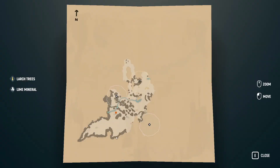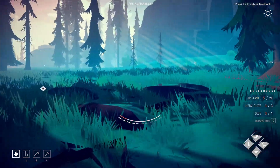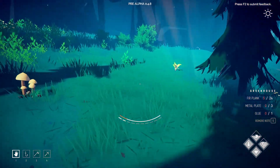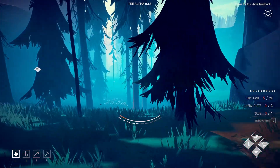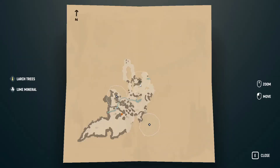We pretty much explored this bottom corner over here — nothing but mountains. So I'm gonna make it a goal to fully complete all of this and see if we can get anywhere. In order to do that, we're gonna need some camping gear so we can go out far and not come back to our cabin to sleep. We're gonna need a tent, campfire, and even a cooking kit.